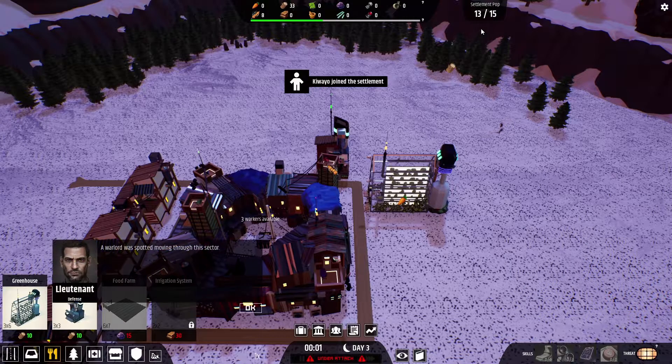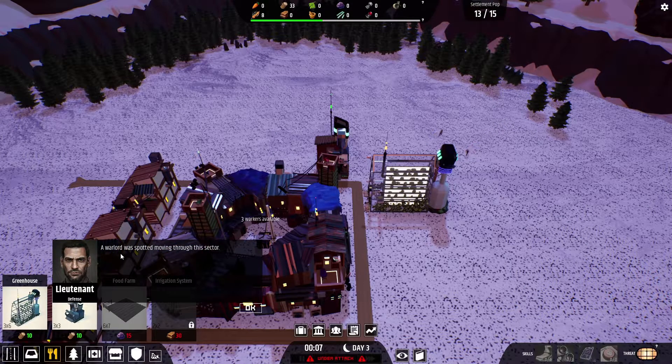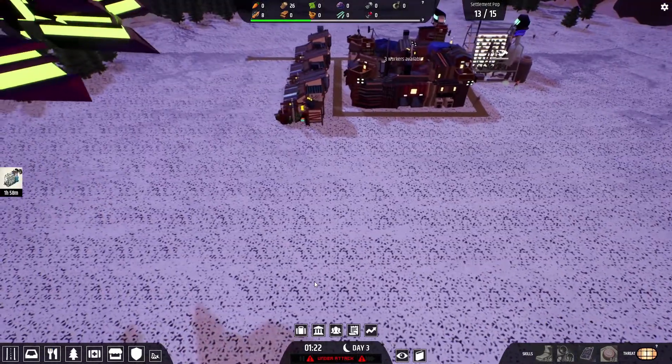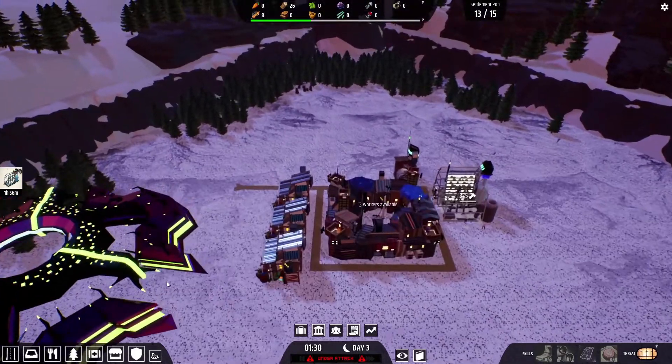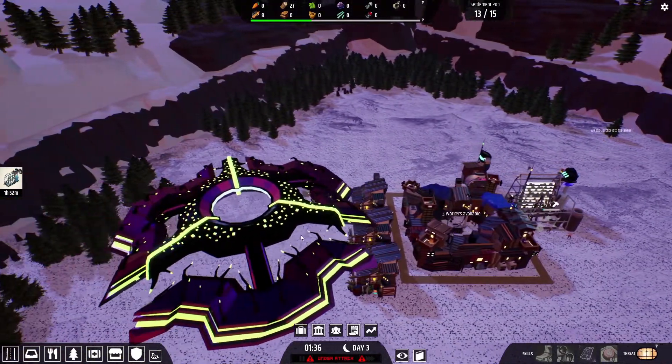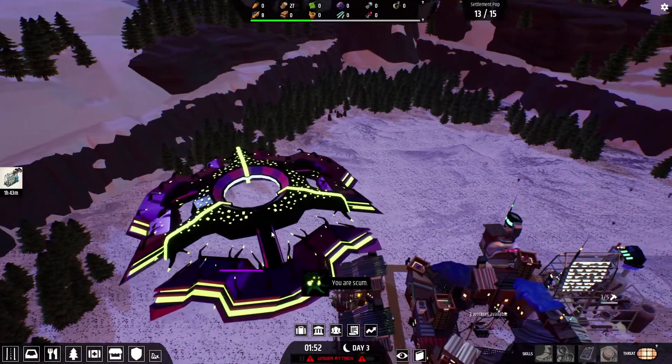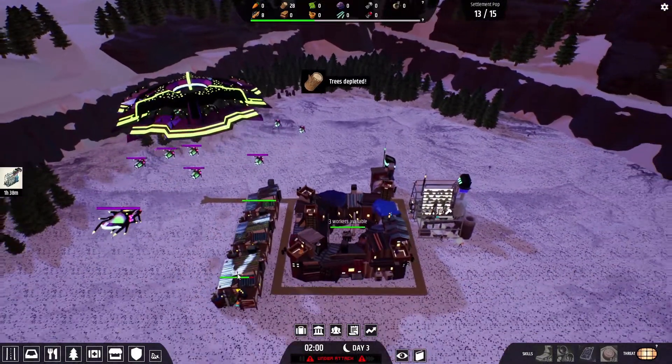Kiwaiyo joined the settlement — now we're starting to get more people. A warlord was spotted moving through this sector. What warlord? I don't see anything. I totally didn't see this coming — it's like a UFO with glittering sparklings on the ship. It's moving in and there are little guys following it.